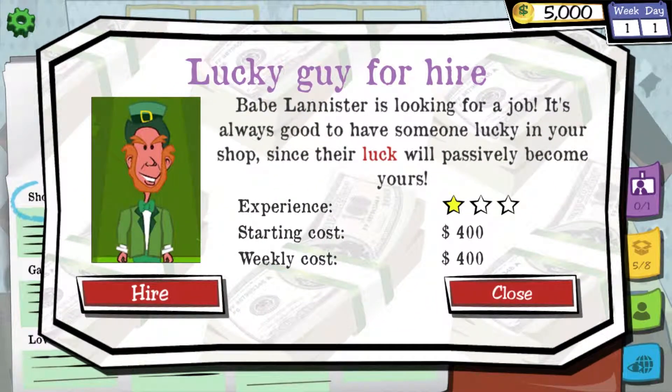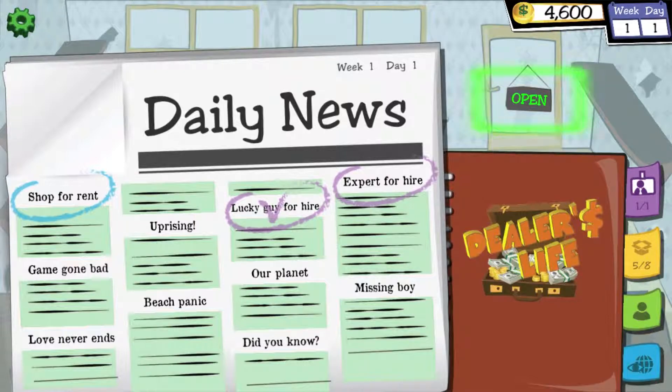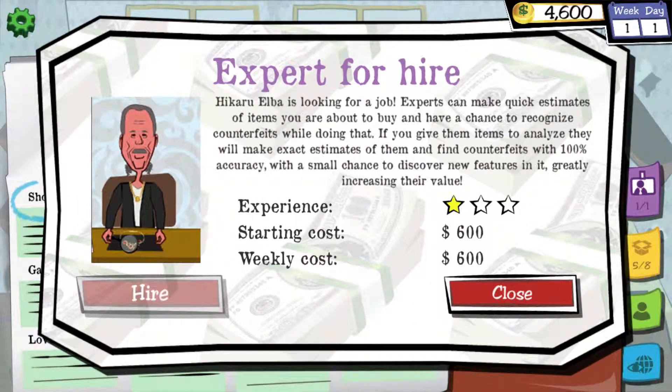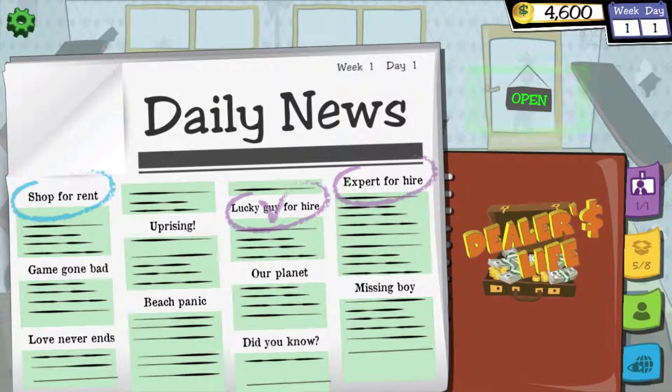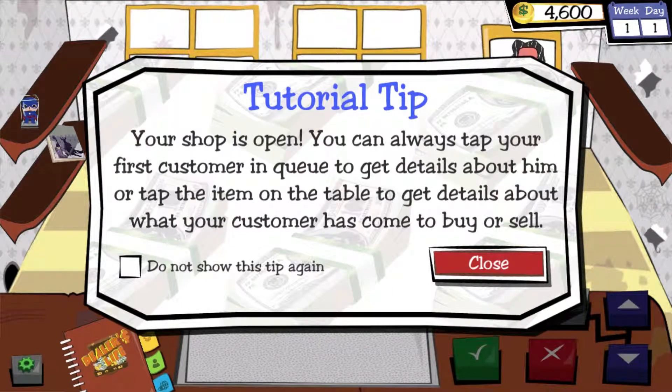Do I need to hire anyone? Babe Lannister is looking for a job — it's always good to have someone lucky. It's a lucky leprechaun! Do I want to have you? Yes, I want a lucky leprechaun. What's an expert for hire as well? Experts can make quick estimates. I can't afford him though apparently. Maybe I can only have one person for hire.